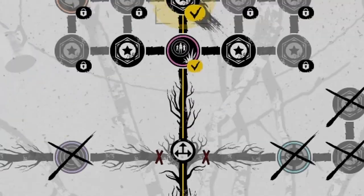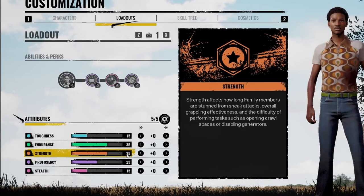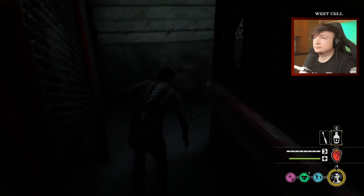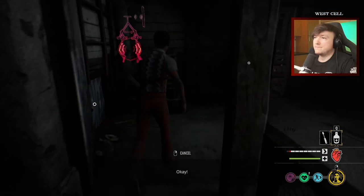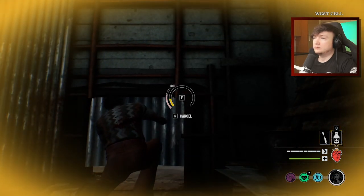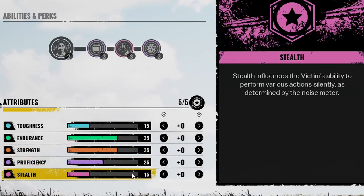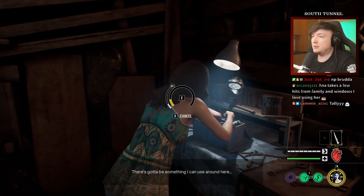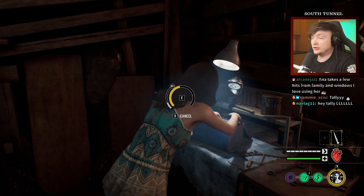The first is attribute points. Those little star icons between the perks as you level up in the skill tree are attribute points, which function like your character's base stats. These are why it's easier to search for items without making noise due to Connie's high base stealth stat, or why Anna can take more hits from family members due to her high base toughness attribute. On the loadout screen, you can spend extra attribute points how you see fit to increase a character's attributes. This has a surprisingly large effect on gameplay — you'll definitely notice if a character can run for longer with more endurance or search for items quicker with more proficiency.